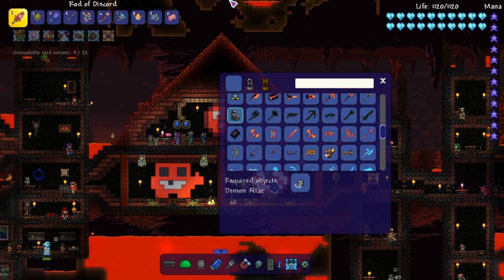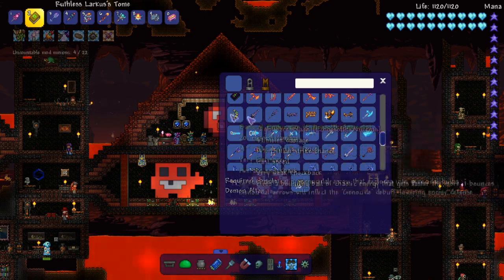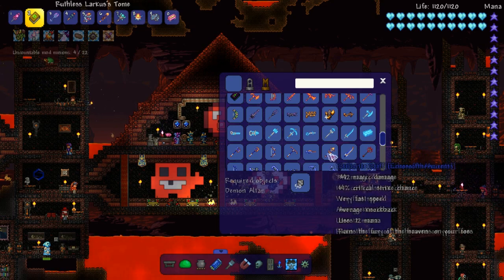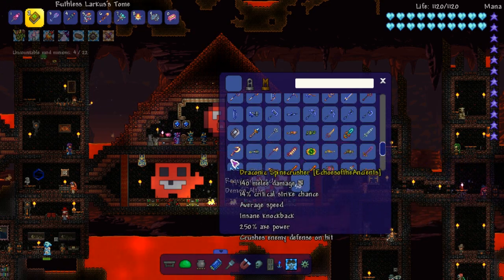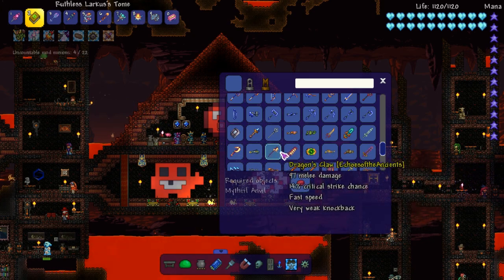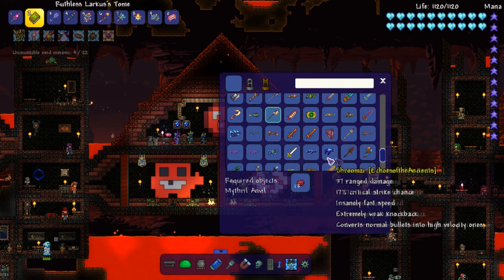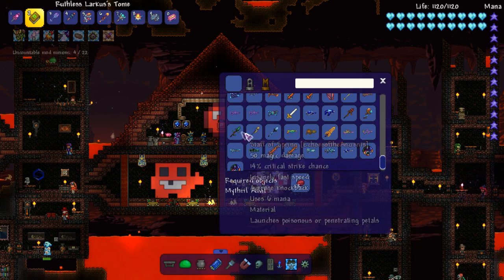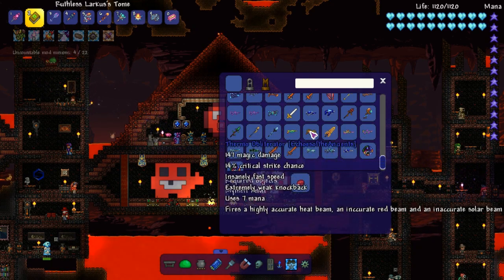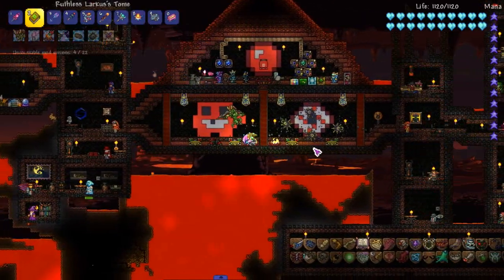So far it's the only one I've seen. I'll probably miss one, honestly — I'm not looking too hard. Ooh, look — Betsy scales. Interesting. More stuff for the Old Ones Army is always good. Speaking about that, Thorium added in a bunch of new stuff to the Old Ones Army — added in treasure bags to the weaker mini bosses of it, not Betsy. Yeah, that seems about it. I'll probably miss one, but who the fuck cares?